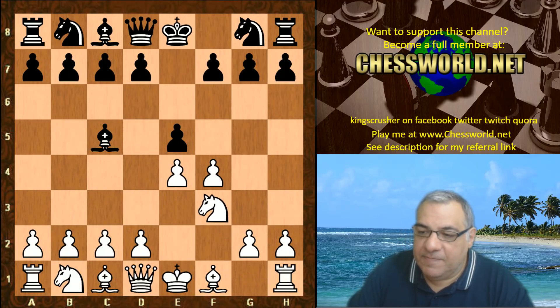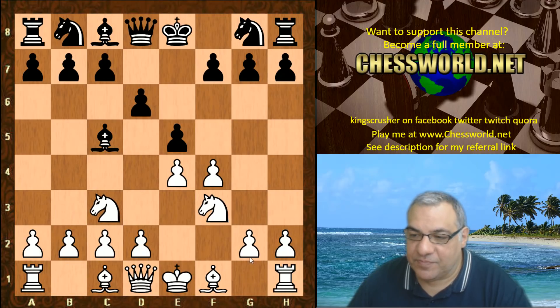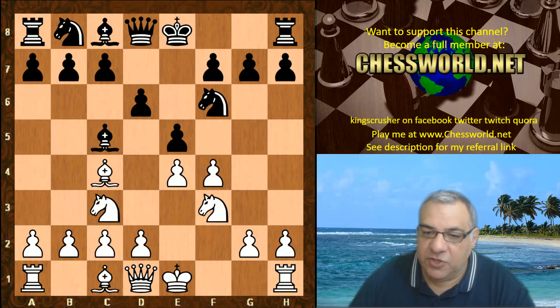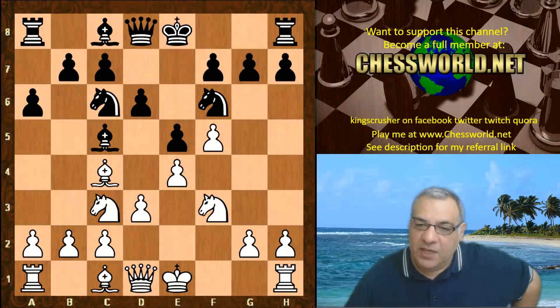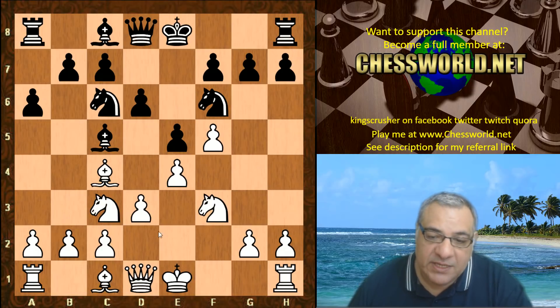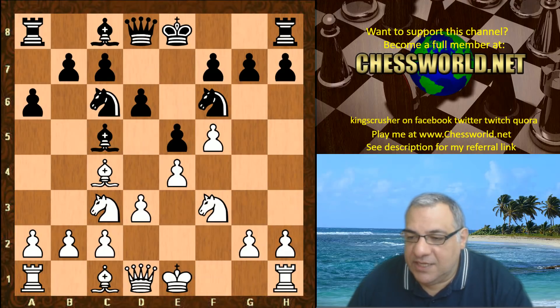Knight f3 is played, d6, and now the top move in Chess Base Live Book is Nc3. An example continuation: Knight f6, Bishop c4 — the point is to try and grip d5. After Knight c6, d3, a6, f5, this is thought to be an even position. White has a lock on d5 and may get away with Queen e2 and Bishop e3 later without facing Bishop g4 — trying to avoid castling queenside inconveniences.